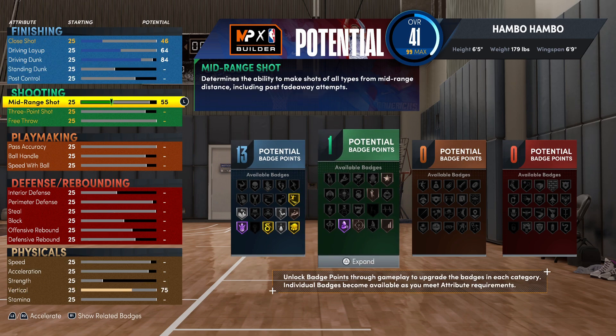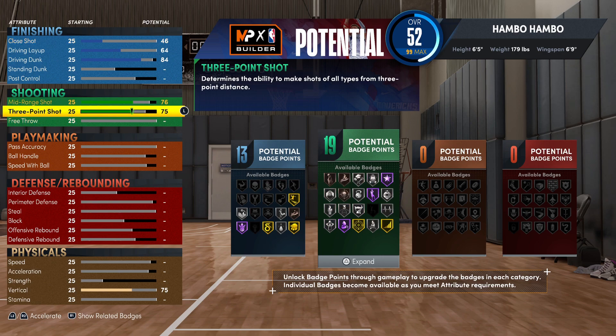For the shooting attributes and badges, first for the mid-range, you're going to want this at a 76. And then for the three-pointer, you're going to want this at an 88. You will have in total 26 shooting badges. This build is just not going to be missing at all. You're going to be able to green very consistently, and since you have a high three-pointer, you also will be able to make a pretty good amount of whites.